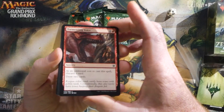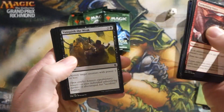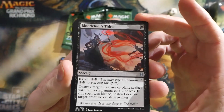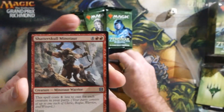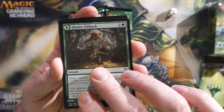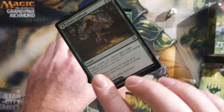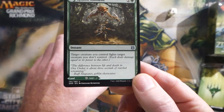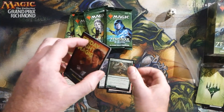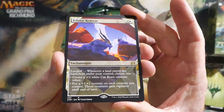Like I mentioned in the other video, sadly no pre-release up here in Canada, at least not in Ontario where I am. They kind of pulled back the reins a bit and we are not allowed to have pre-releases this time around. So we got a Blood Chief's Thirst — it's our first uncommon. A Shatter Skull Minotaur. A Kalahani Ambush, which is one of the flip cards, which flips over to Kalahani Territory, which enters the battlefield tapped. So you have the option to play the instant — target creature you control fights target creature you don't control — or you can play it for the land side, whichever you happen to need.